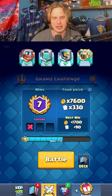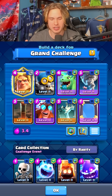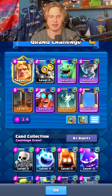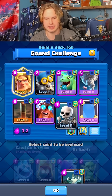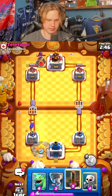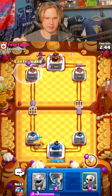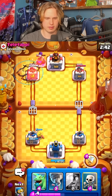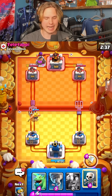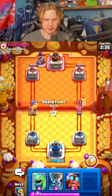Seven wins — we just have five more to go but I need to decrease my average elixir cost even more right now. I think we have to go for skeletons instead of tombstone, that's my play. Nice, we have earthquake for this pump. We'll just take the earthquake on the pump — he's got E-spirits and pump, that means we're going against expo I think. This is actually a pretty good matchup.